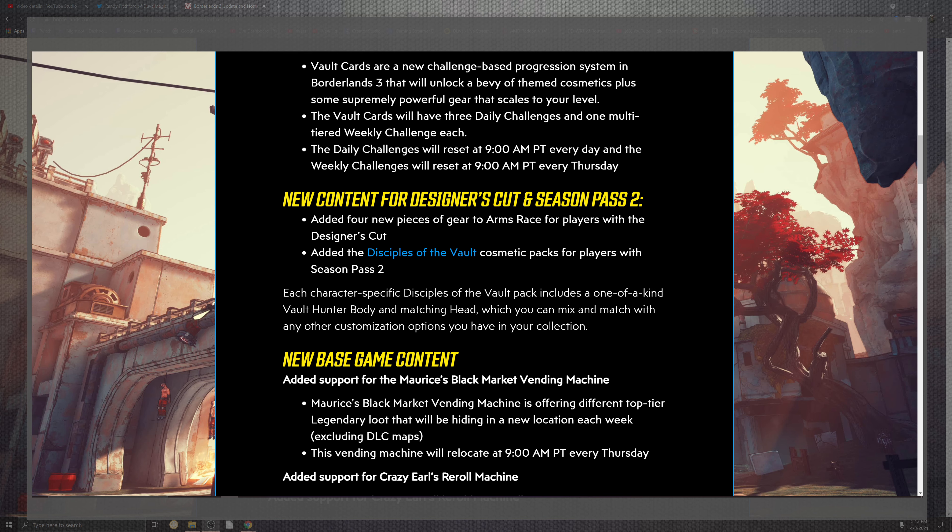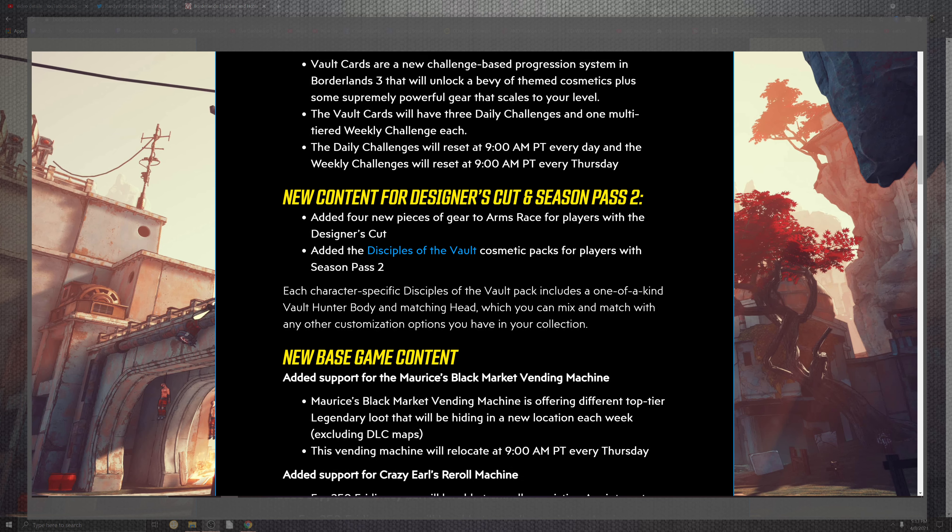New content for Season 2 pass holders includes new pieces of gear in Arms Race for players in the Designer's Cut, and adds the Disciple of the Vault cosmetic pack for players with the season pass. Pretty cool.